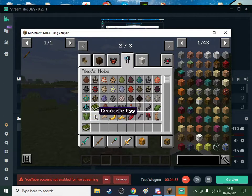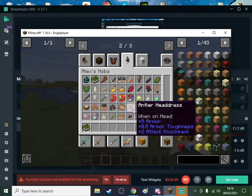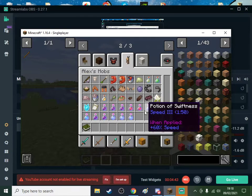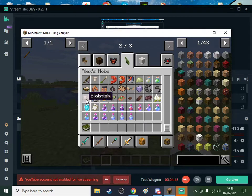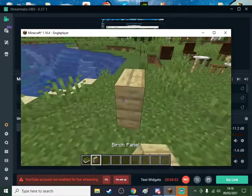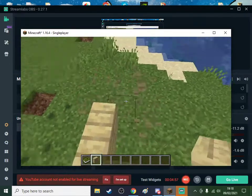You can't slip on a banana. Crocodile chest piece, lobster, centipede, raccoon - yeah, I think this is actually pretty good. Blobfish. We've got GEI too. Let's try out this Builder's - that's actually pretty good.